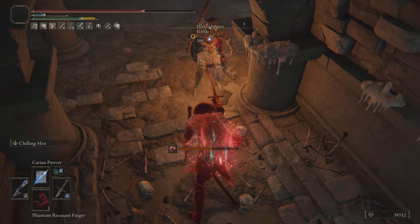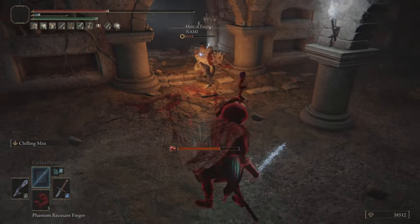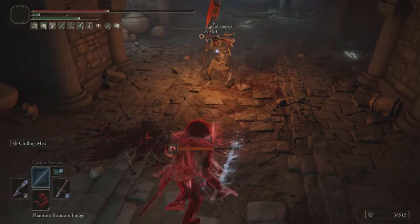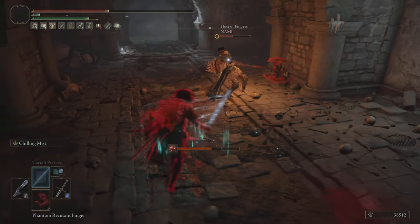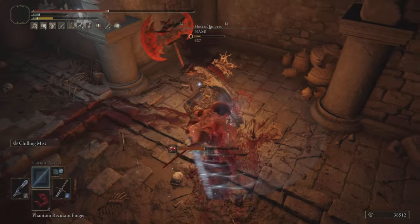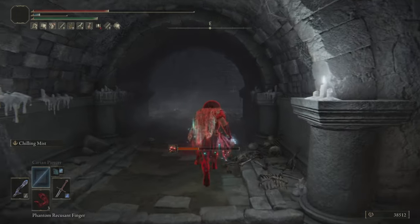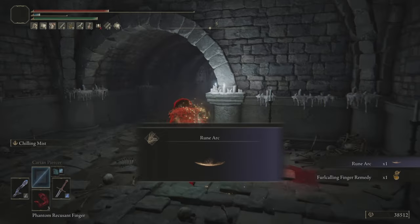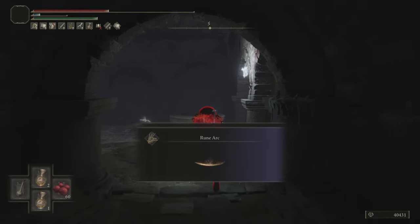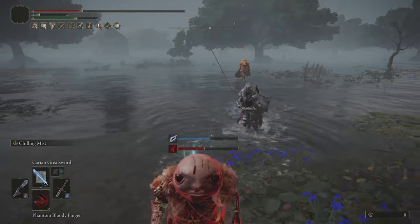It procs on heavy attacks as well — anything to get my damage up is great. The Chilling Mist — this weapon is magic infused, but since we have so much arcane it would probably be better to do some sort of arcane infusion. I haven't decided what I'm going to do with that just yet. But Chilling Mist gives us the ability to Frostbite, and if we proc Frostbite our opponents are going to take more damage — that seemed like a no-brainer. Also, the Chilling Mist Ash of War has a little bit of hyper armor, which is nice for a straight sword to have.